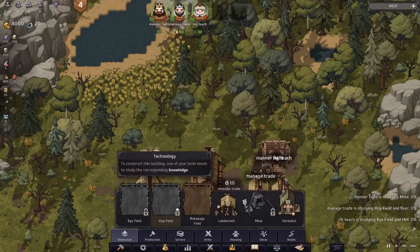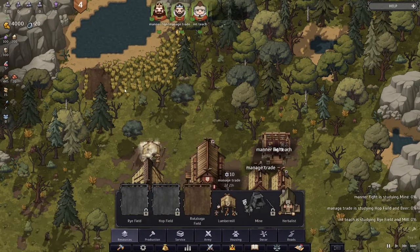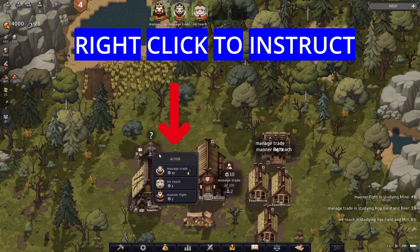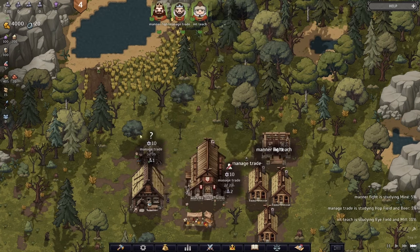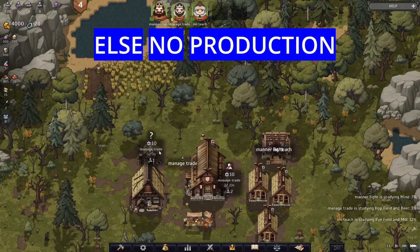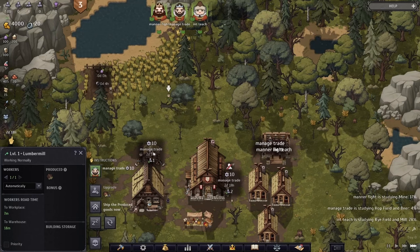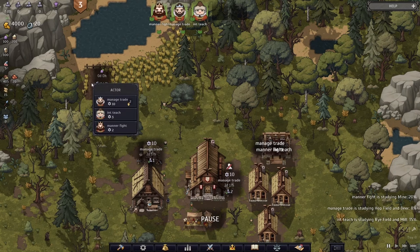After the lumber mill is built, we also want to build a rye/wheat field right on top of the fertile field, marked by that area. Once the lumber mill is done, right-click on the building and make your manager instruct the buildings. Instructing buildings is really important — if you don't instruct them, the workers won't work and you won't gather any resources. The higher the management level, the higher the production bonus on the building.